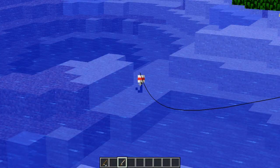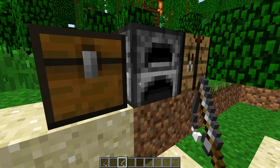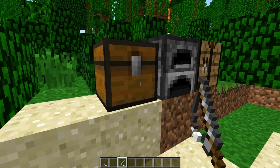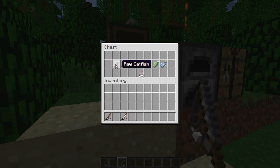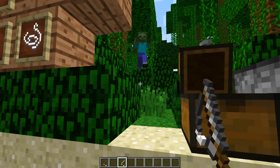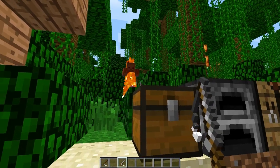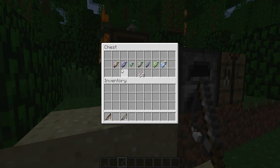With the FishingCraft mod you get more fish — there are seven new fish in this mod. There is the catfish, the salmon, the bluegill, the carp, the sucker fish, the raw bass, and a yellowfin tuna. All of these have different rarities and all spawn in different places.